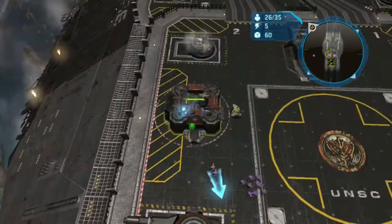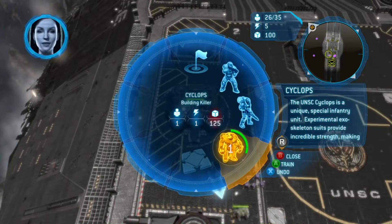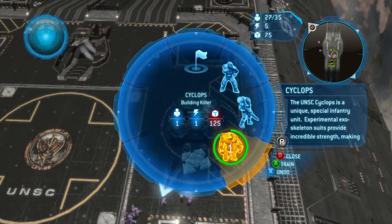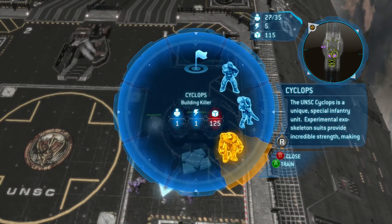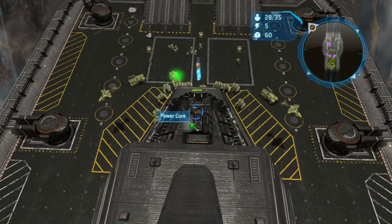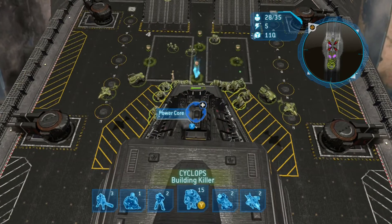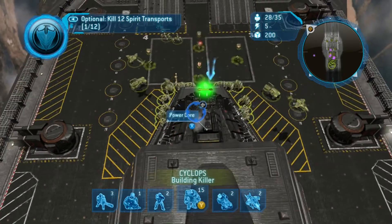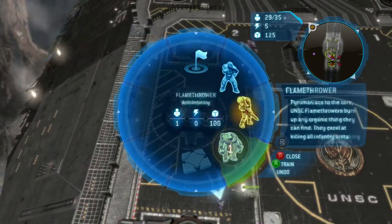So to summarize four things: train a ton of Cyclops, put your rally point at the core so the Cyclops immediately go there, make your other units form a defensive perimeter — like a semicircle around the core — and also call in the leader power to heal your core as much as possible. I think I did it twice, maybe three times. I finished this in 3 minutes 49 seconds.